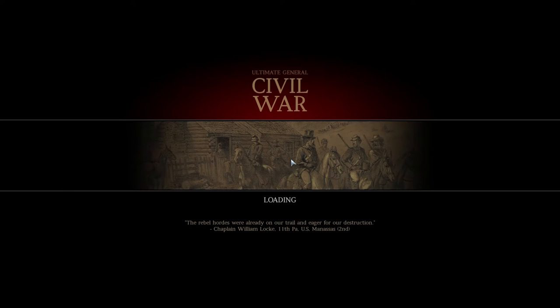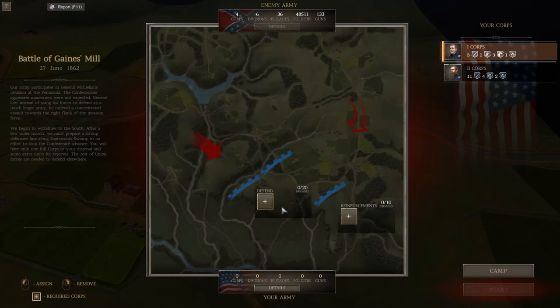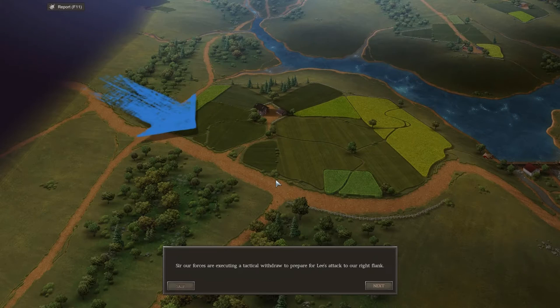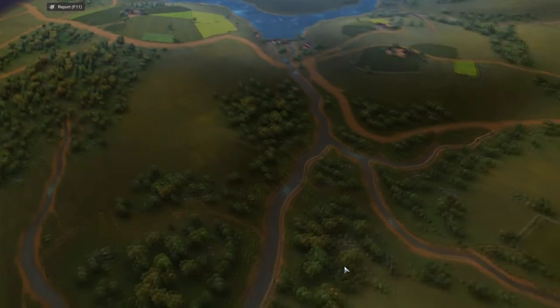We're heading into Gaines Mill to get our orders. It's a defensive battle, which I find a bit easier than offensive battles. We'll put 2 Corps in there with all its artillery to push back and stop the enemy attacking our defensive position. The reinforcements will bring our cavalry and some rookie-type units a little later on. The enemy has 48,500 soldiers while we only have 33,700 — perhaps a little bit worrying.